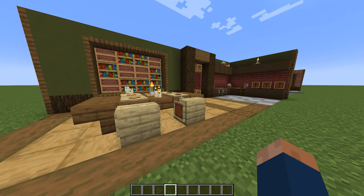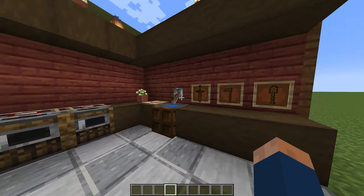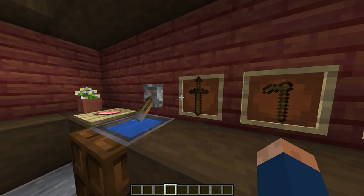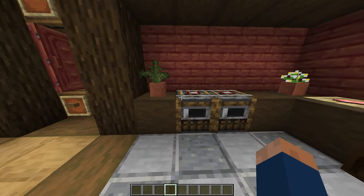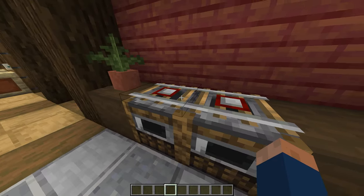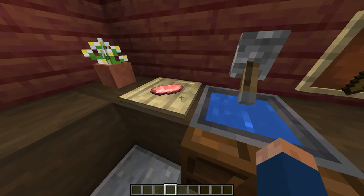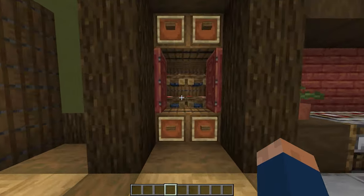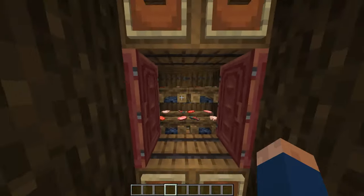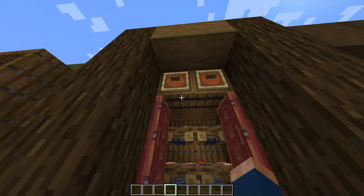Moving on, this is our fourth kitchen design. It's a lot bigger and it's some kind of a rustic kitchen. We have some utensils and things to use in the kitchen to drop meat or whatever. This is a small oven. It has some rails to look like a rack or something. A plate, a small sink. Then here we have a bit of storage for some food, and if you're on survival, you can actually store food here to add some functionality.